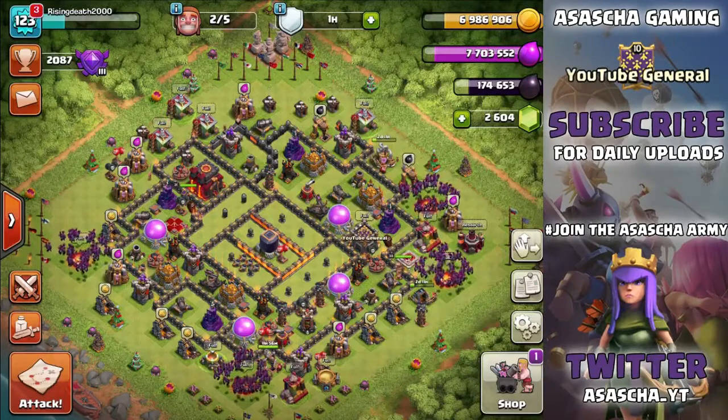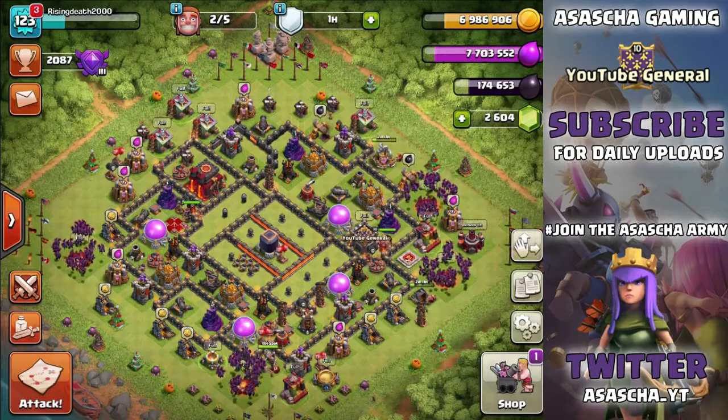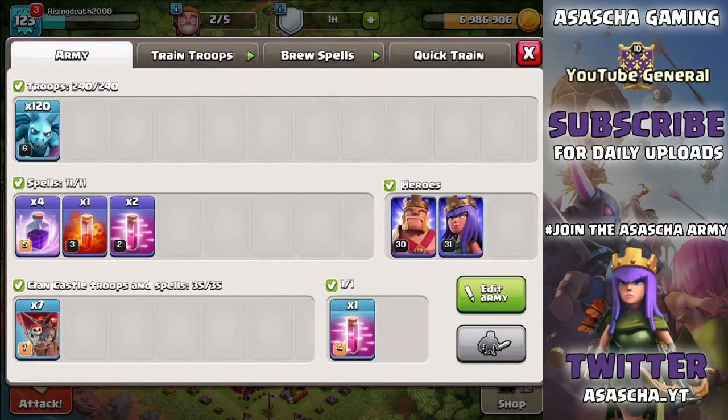Welcome to today's episode where we are going to be trying something very interesting. In our army camps we have a massive minion attack strategy. The army composition is 120 minions, with spells including 4 raid spells, a single poison spell, and 2 haste spells - though randomly there's also a jump spell queued up, which minions can't use. We also have 7 balloons and a single haste spell in the clan castle.